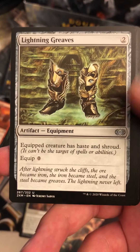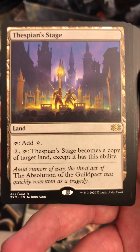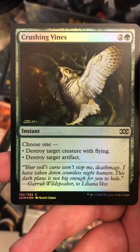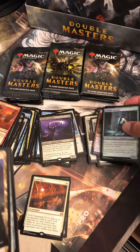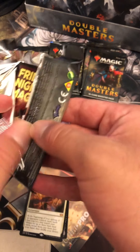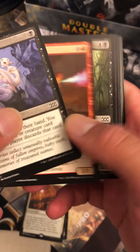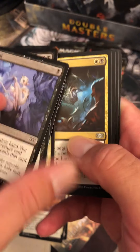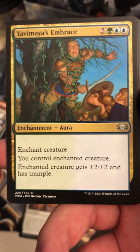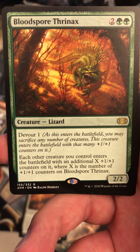Dark Steel Citadel, Lightning Greaves — another one. Pyre Wyldshamann. Despian Stage. Sculpting Steel. Corridor Monitor, Crushing Vines. Hidden Stockpile, Dark Steel Citadel again. Yalva Miles and Braids downshifted. We have a Deep Glow Skate from Commander and a Bloodsport Thrynax.